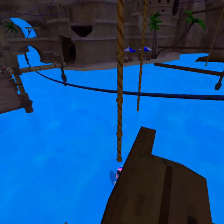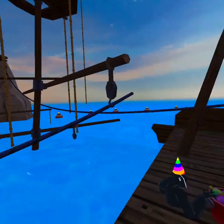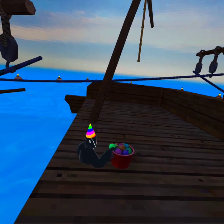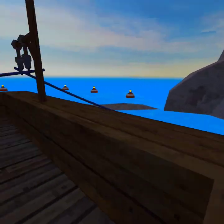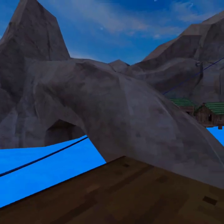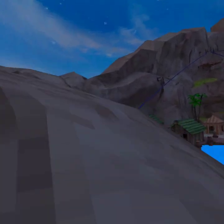I got blue, so that means I have to get out of beach map without touching water. He got green — green's a pretty good color. So we have to make it to mountains. We're starting.